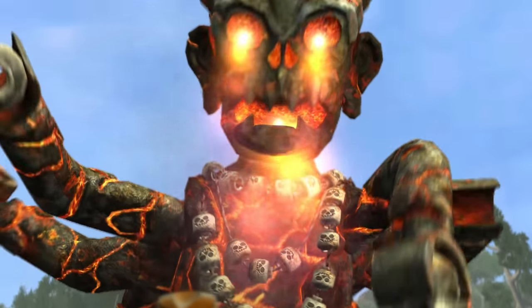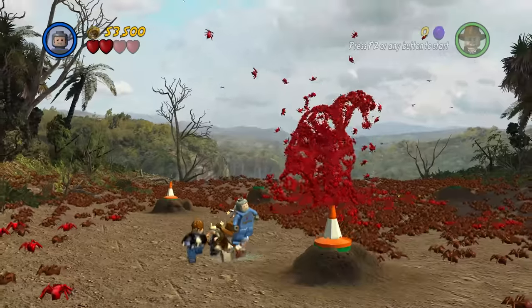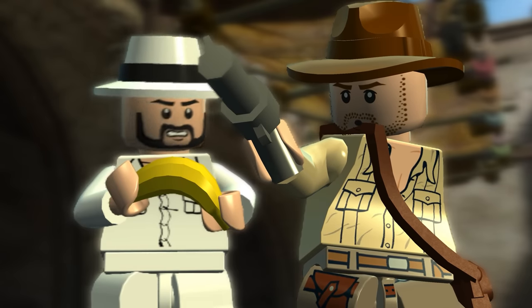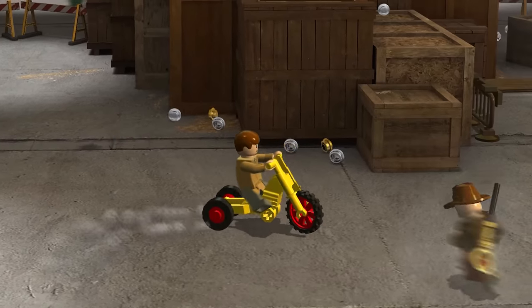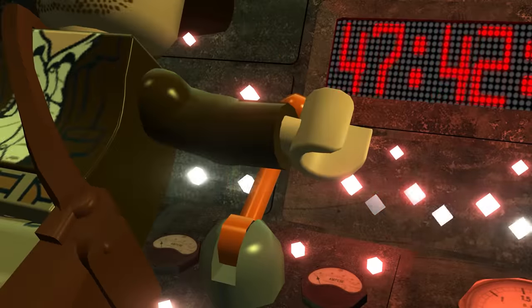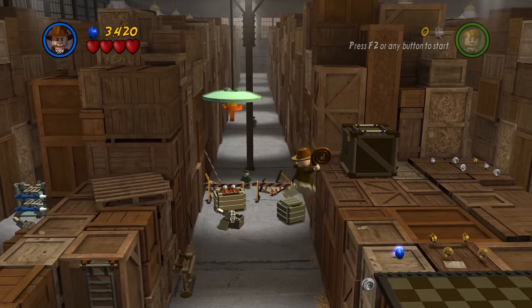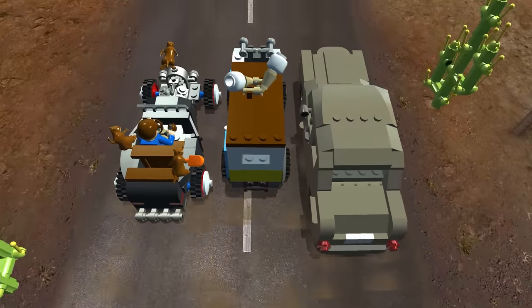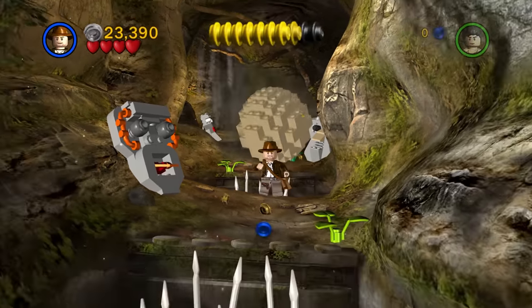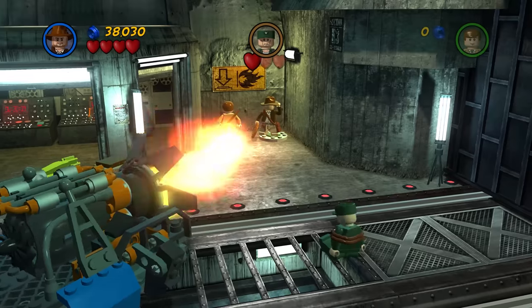At number 19 is LEGO Indiana Jones 2. It's a LEGO game not many people like, possibly down to every final boss being a gigantic behemoth and the rushed first three films. Personally, I enjoy it and believe it gets off to a strong start — the warehouse has a great atmosphere. The water bottle mechanic didn't work well, and I wish they added more parkour segments, as Indiana Jones swinging from ceiling lights was a highlight. Out of all the levels in the game, this is one of the better ones, but it can't compete with others on the list.